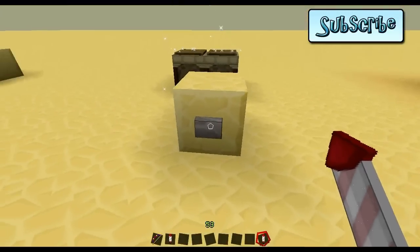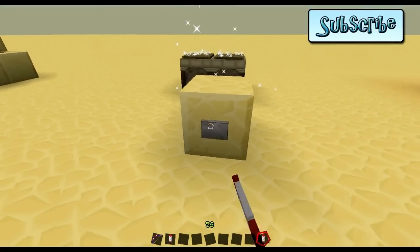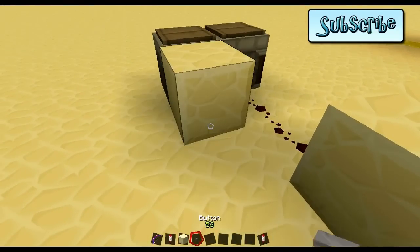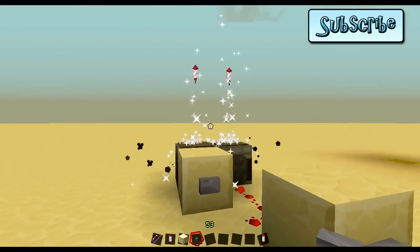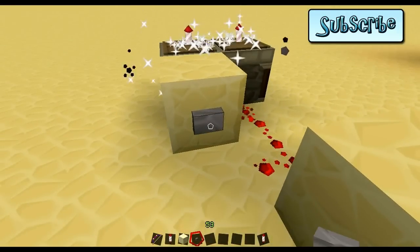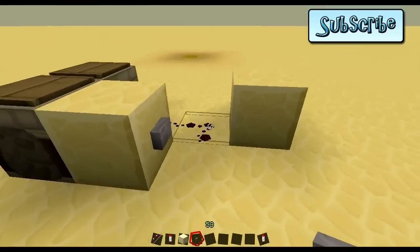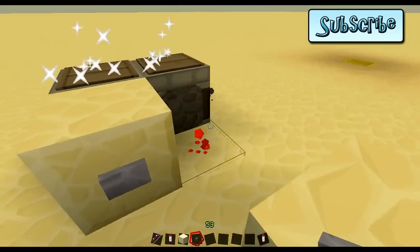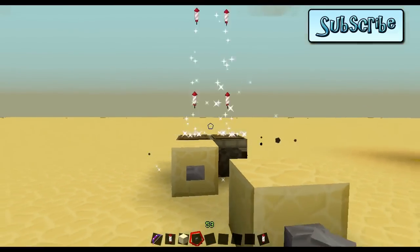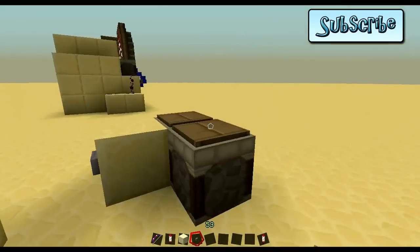That only did two. Apparently this only seems to do two — I was messing around with this earlier. It seems to be very much about the redstone. It seems to be where the button is. Let's get rid of that redstone. So that seems to do one pattern. You can work that one out for yourself.